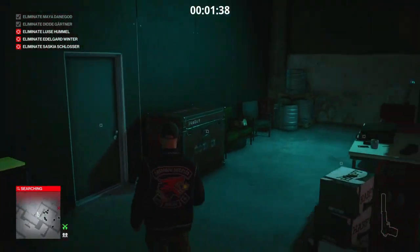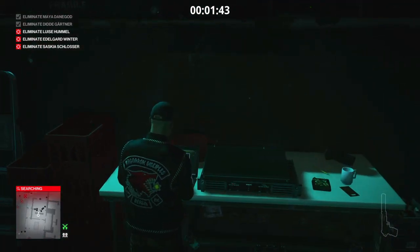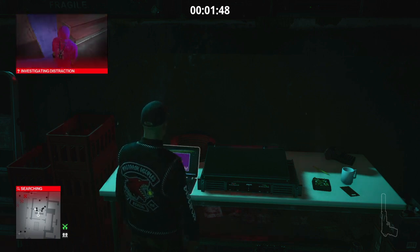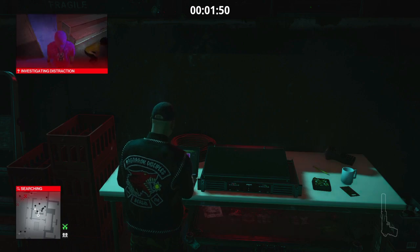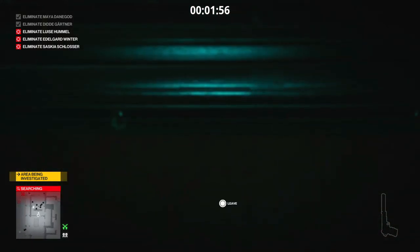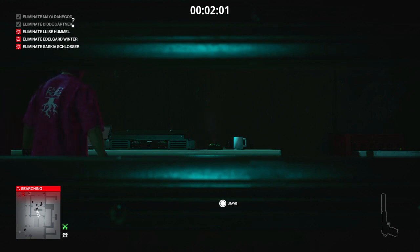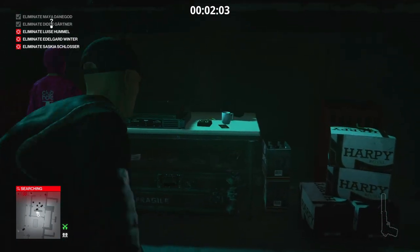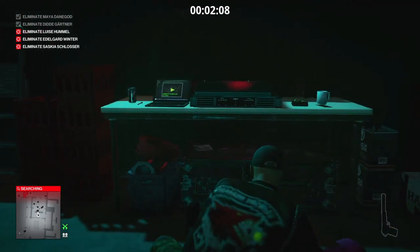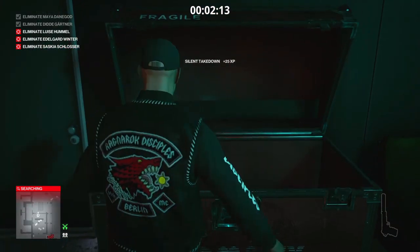Into this bar area — I cannot for the life of me remember the name of it. We head around to the back and tamper with the laptop, which attracts the attention of the serving staff member who is usually also an enforcer. We turn the laptop back on, hide in the crate provided, and when he comes to investigate we exit the box, pounce on him, render him unconscious, deposit him in the box, and take his outfit.